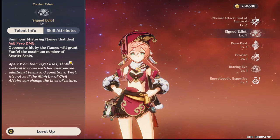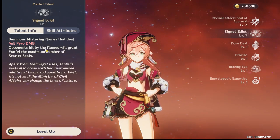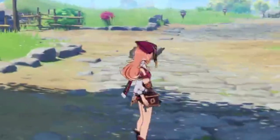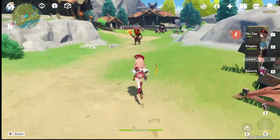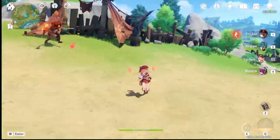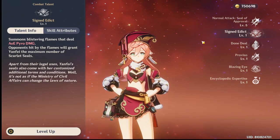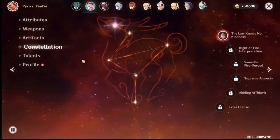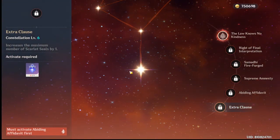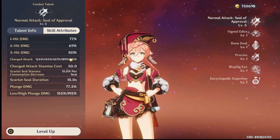Nothing else here says she gets another scarlet seal. It only says that when you press E you get the maximum number, which is three. If you have Constellation 6, the new maximum is four — but that doesn't give you five seals, and it doesn't explain that fifth charge attack instance.